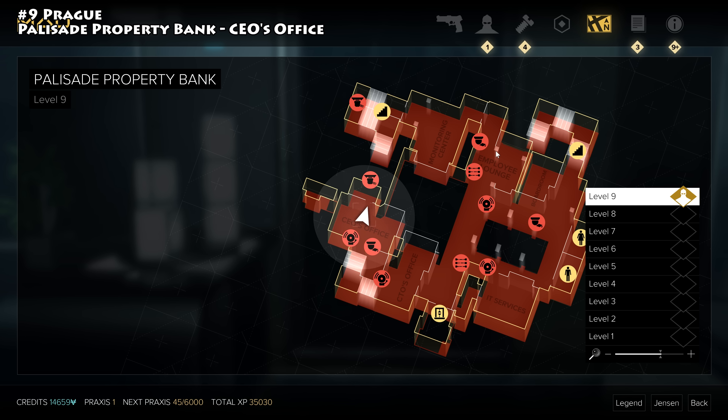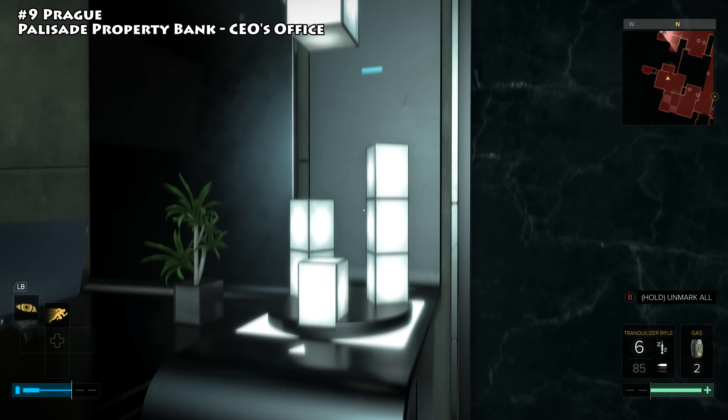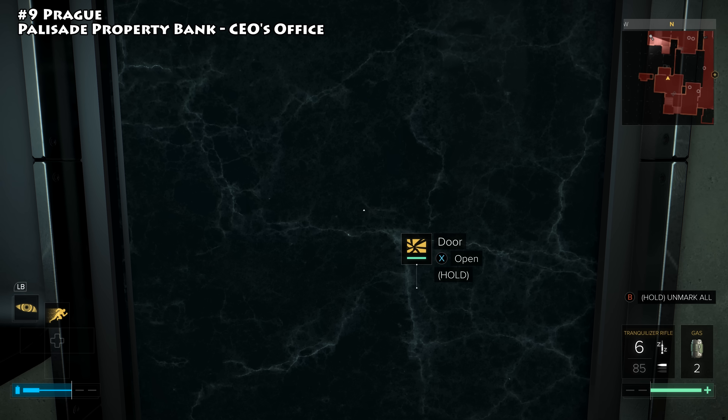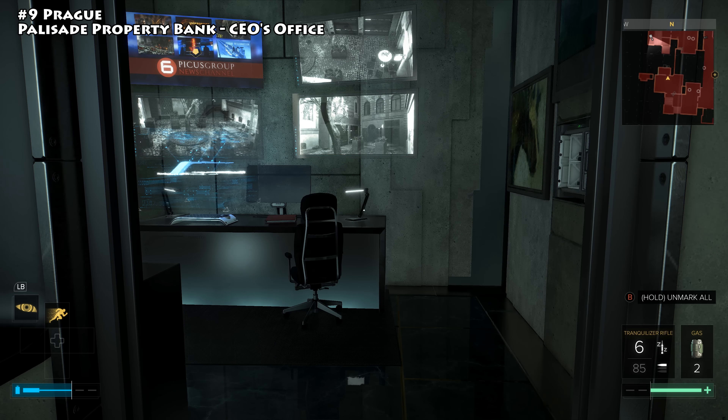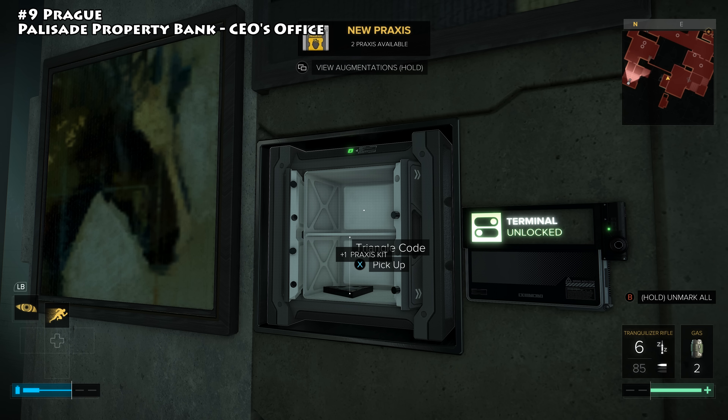The next Praxis kit is also inside the Palisade Property Bank, this time in the CEO's office. There are various methods to get up here — stealth with hacking or a direct approach. If you take the direct route you'll encounter a mechanical puzzle to open the door; check the video description for a link on solving it. Once inside, hack the level 1 terminal and inside the safe you'll find a Praxis kit.